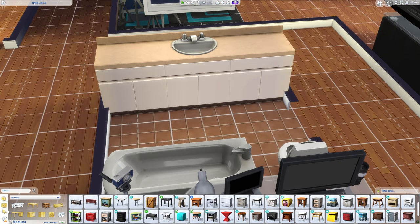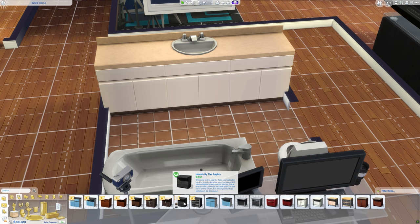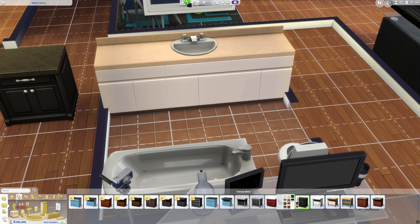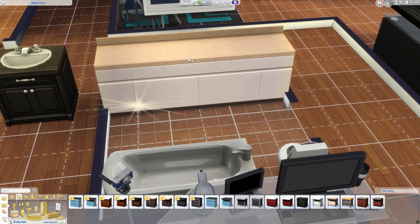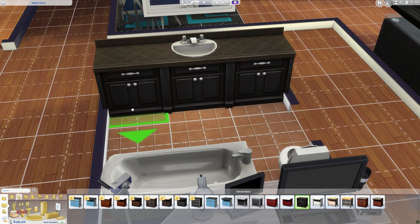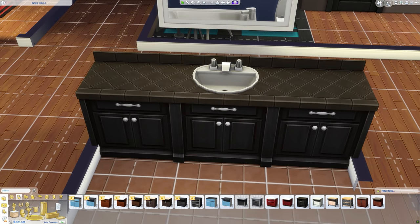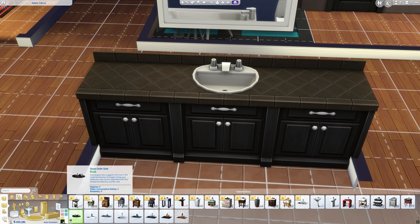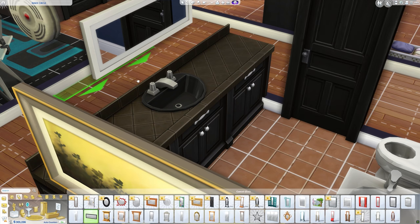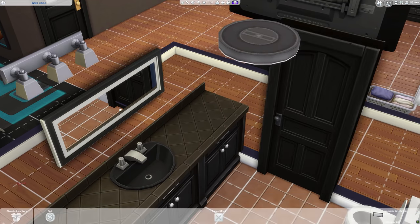Now we should work on this bathroom. We could do some stuff with the countertops — they're looking a little basic and we could probably do better. Let's find our bathroom stuff. I want to stick with a nice darker theme — in my mind it just looks so much better. We're going to take these and move them — bam. Million times better already just from the dark tabletop. Now we're going to work on the sink — we were just using a regular sink that sits inside. Oh my god, this is going to look so much better with the dark look.